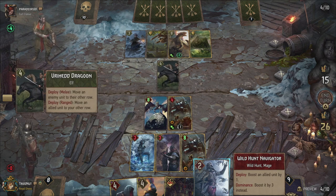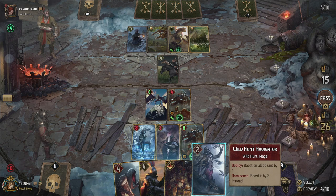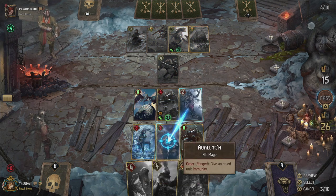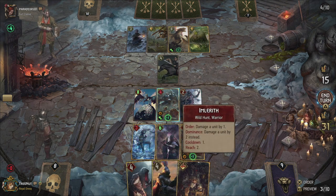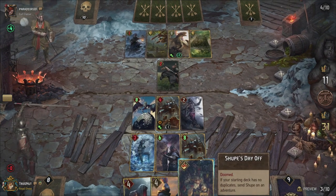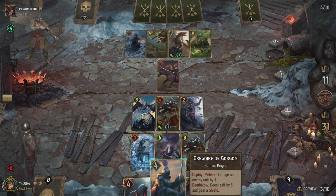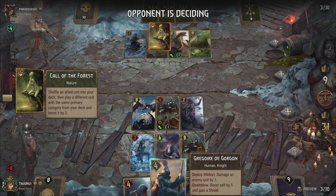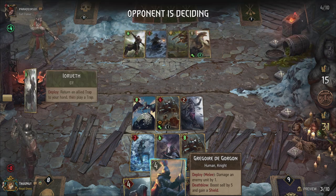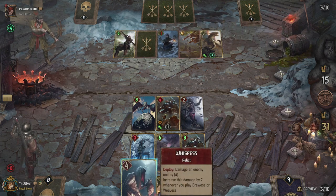Peace with Humans moves, but we have dominance so I can boost an allied unit by three. We're going to do that with Avalach, then damage the one in the back and damage this one by two each. I think we have this. He shuffles back — yeah, return an ally trap then play another trap. That is fine I guess.